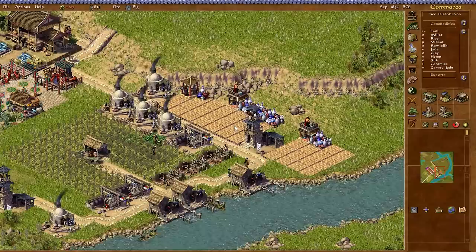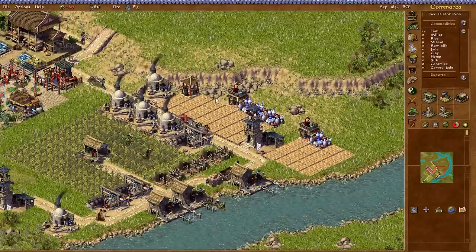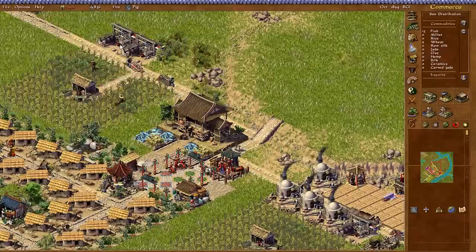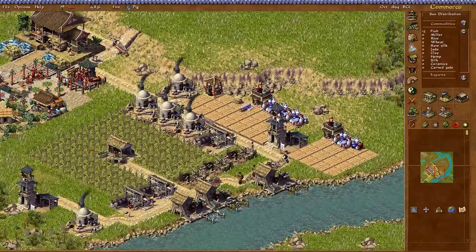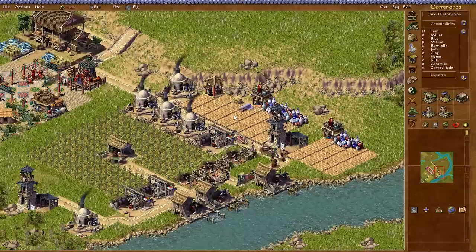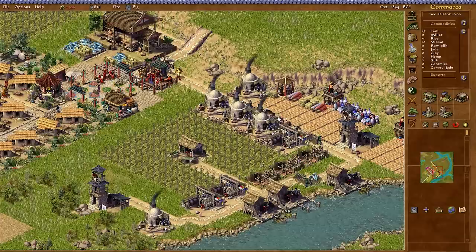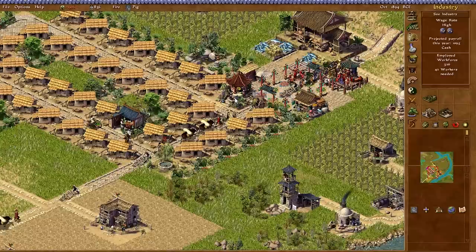The trading stations go to the warehouse to grab stuff to sell, then bring it to the trading station and store the amount to be sold within that year. We've got silks there as well, and the mulberry season is still going — the weavers are going hard at it. Two weavers per farm seems to be enough. Now we've got two trading stations filled with ceramics and silk. Hemp's coming in, which means the hemp shop's going to start working.